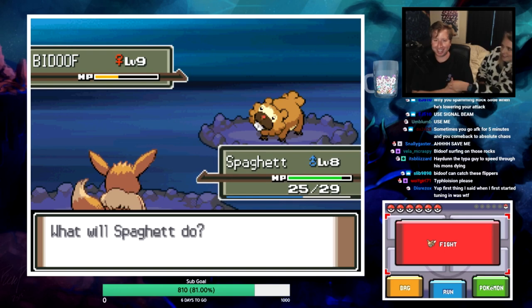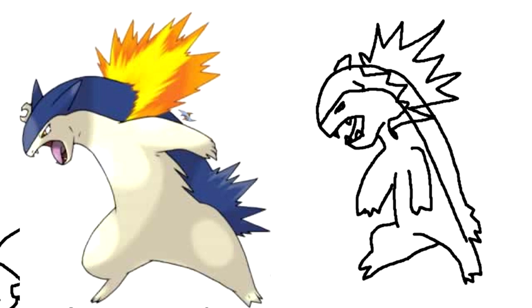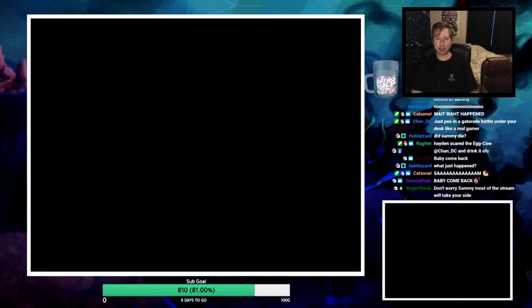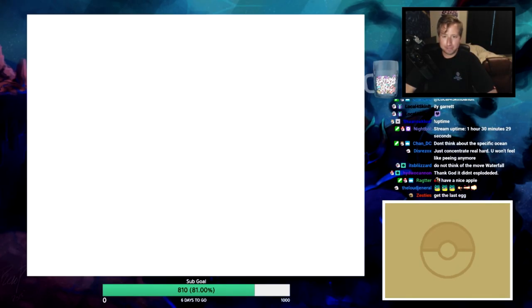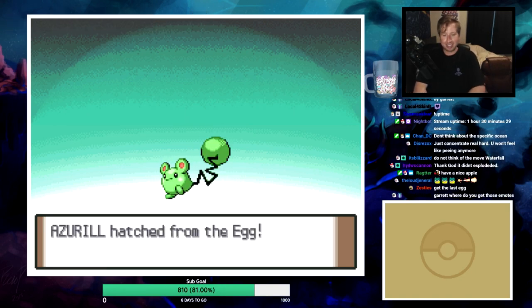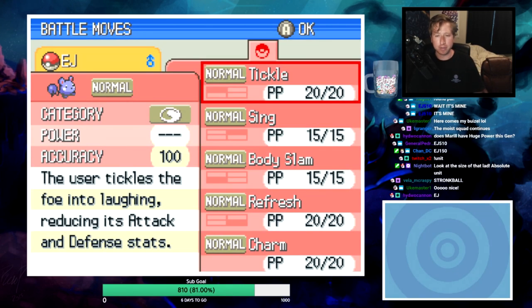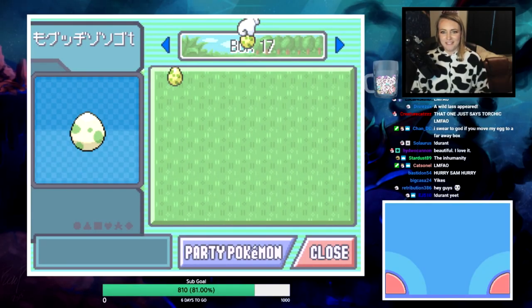Someone redeems a Slowpoke Tail for a Typhlosion drawing - easy one, there you have it! Route 207 encounter - no Pichus please. Oh, shiny Azurill! Still a baby Pokemon though which is annoying - it's a friendship evolution.